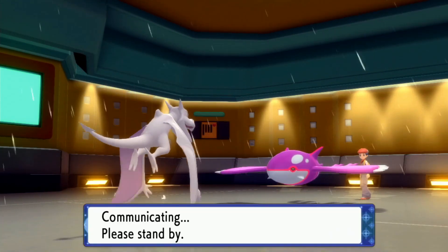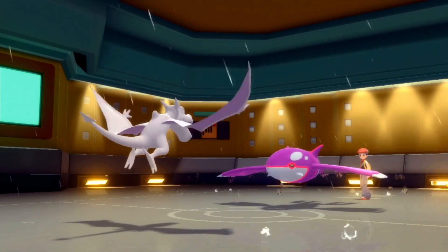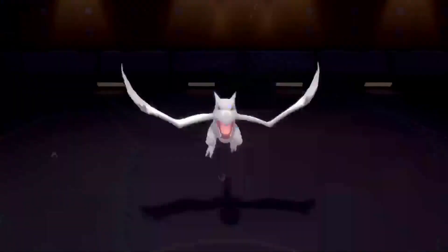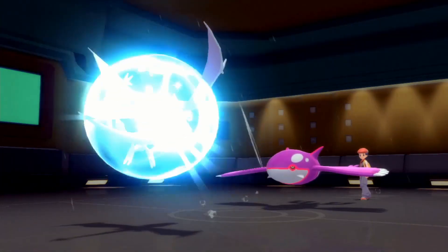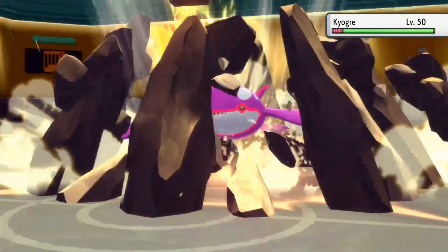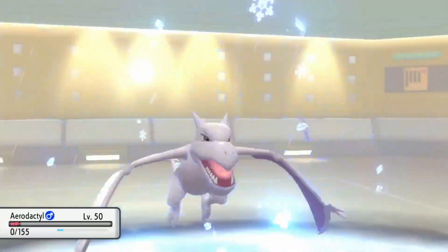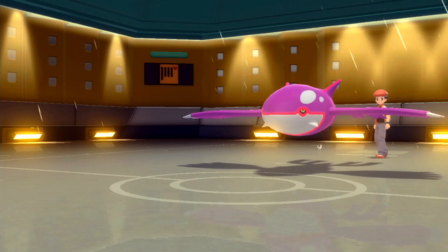Stealth Rocks go up - maybe I'll Taunt next turn. They do Origin Pulse - cool. Aerodactyl kind of survives here, low key. We're gonna get some chip with Stone Edge. We land it!